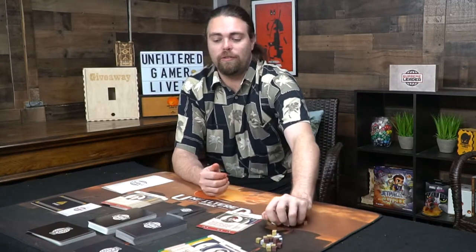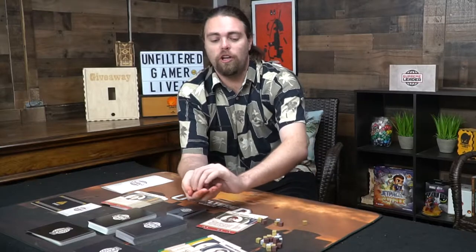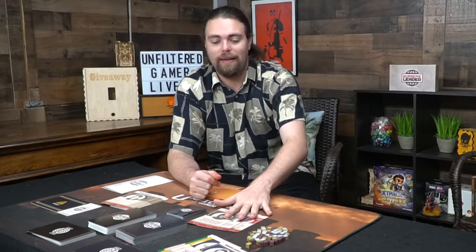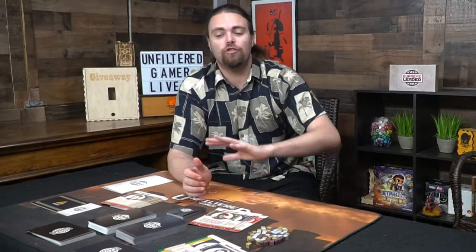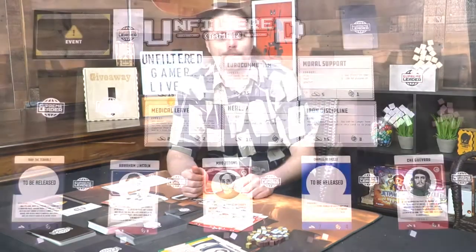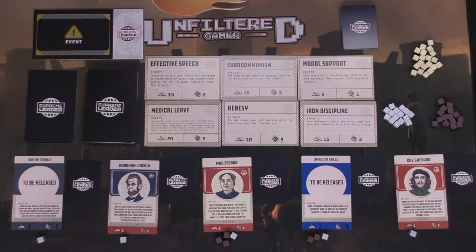You can mix and match characters as you want. There are also cubes used as currency — different colors denote denominations of one, five, and ten — allowing you to track how much currency you have to buy cards. That's pretty much what you get in Supreme Leader along with the expanded content. The only difference in setup would be the inclusion of political agendas, which you can buy for five currency — but we'll go through the setup anyway.